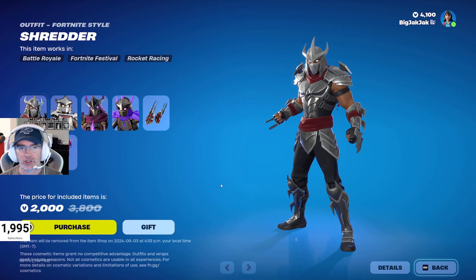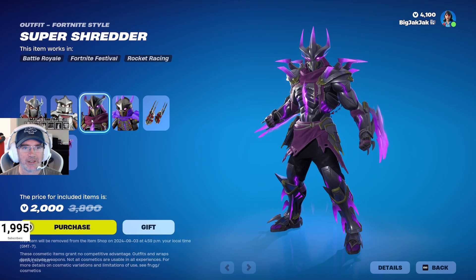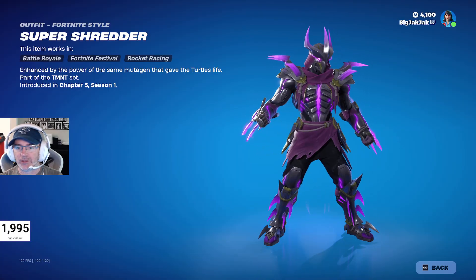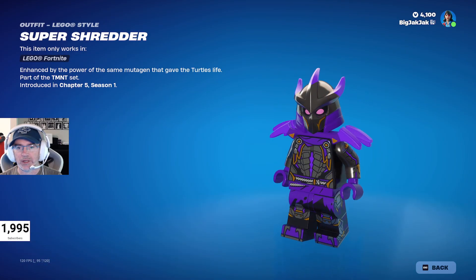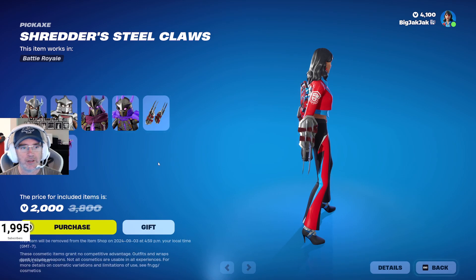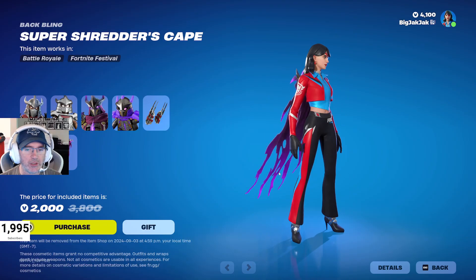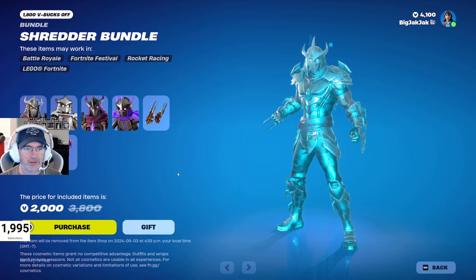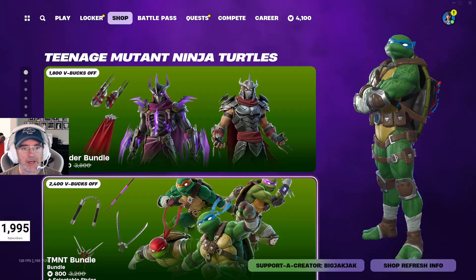So there is, of course, Shredder. There is the Lego style, which looks pretty awesome with those white eyes. And then we've got Super Shredder, a big purple guy. Looks funny with that little back bling. These guys are massive, by the way. There's the Lego minifigure, the Shredder steel claws, and then there's the two capes that are the back blings. So 2,000 V-Bucks for the bundle — normally it would be 3,800 V-Bucks to buy them all.